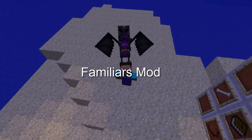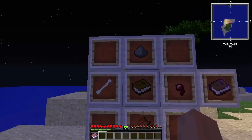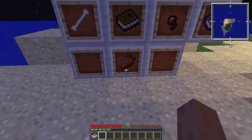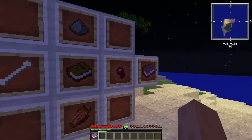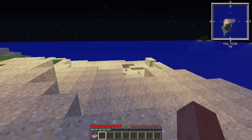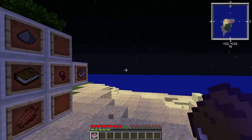So this mod is another one used for XP. To use the mod you'll need a Fam Guide, which is crafted with a book, gunpowder, rotten flesh, bone and a spider eye. And it's shapeless, so you can put it wherever you like. To start using the mod you need to have a Fam Guide in your hand and right click it.